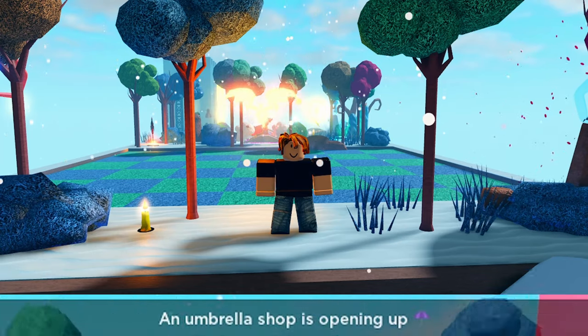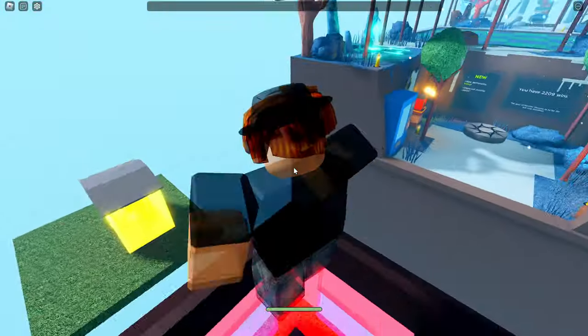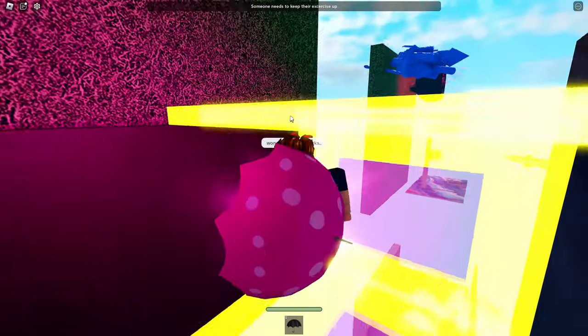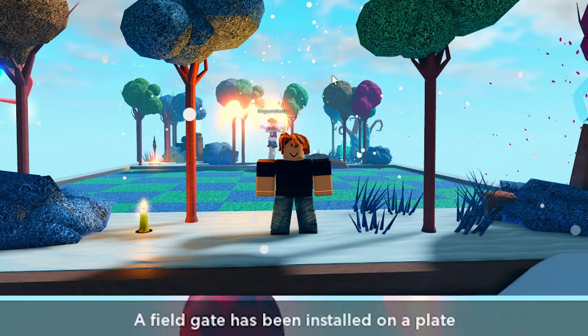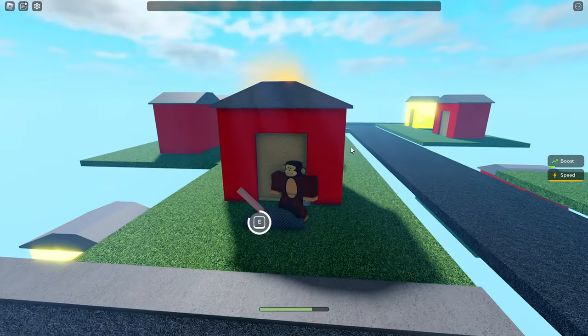Next is the mountain event — this spawns a giant mountain that rises upward. Next is umbrella — this transforms a random plate into an umbrella shop, and if you go in you'll get launched up and given an umbrella that you can equip.